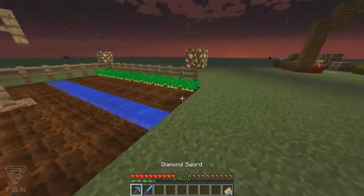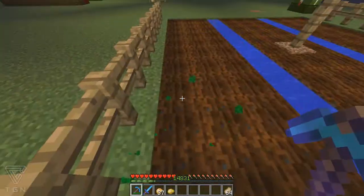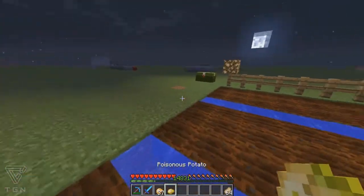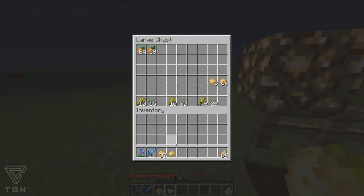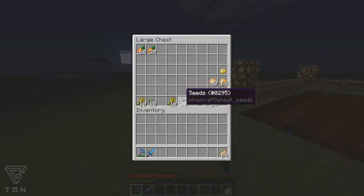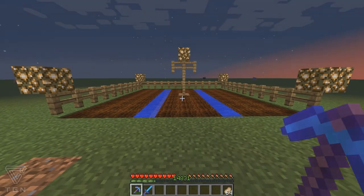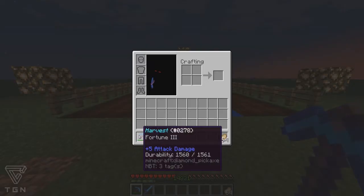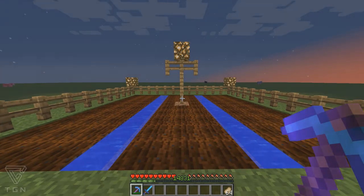If you want to get more out of your harvest, just get a Fortune 3 pickaxe, use that, and you'll get a lot more stuff. Your farm will be expanding and getting a lot bigger. Just a little trick with a Fortune 3 pickaxe — hope it's helped out, thank you.